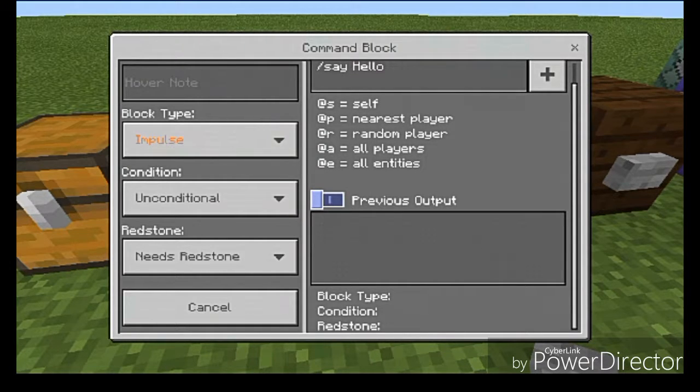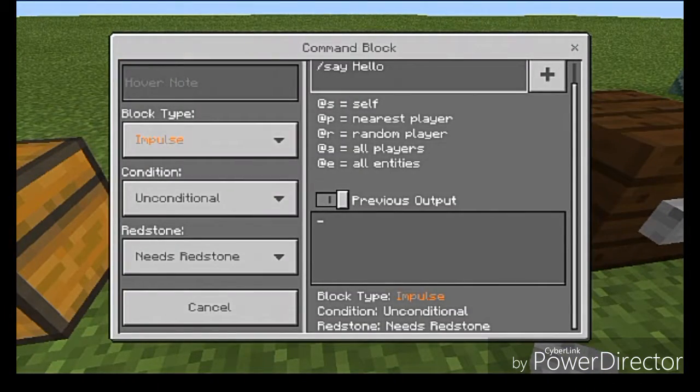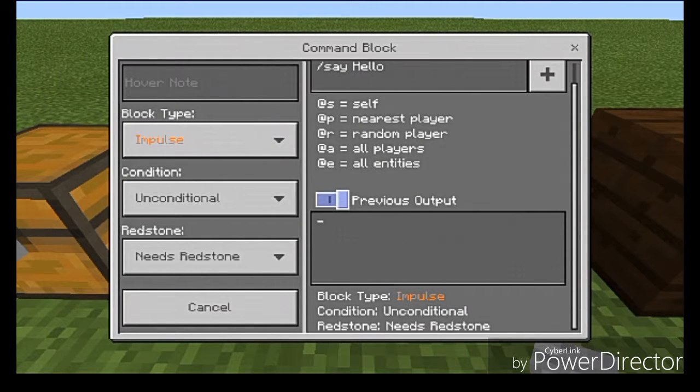The toggle for Previous Output basically tells you what the previous output of this Command Block was. If you turn this on, whatever command is actually running, it will tell you what it did. However, say commands don't seem to work with this. Also, the Block Type, Condition, and Redstone settings will turn on and off along with the previous output toggle - not entirely sure why Mojang decided to do that.